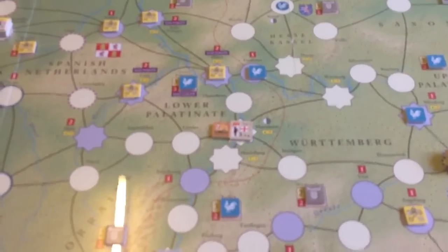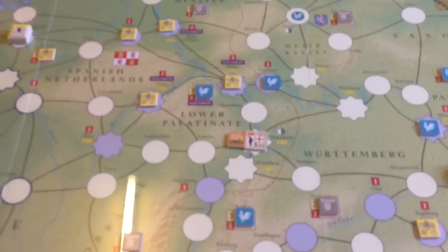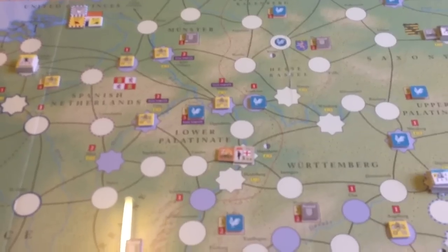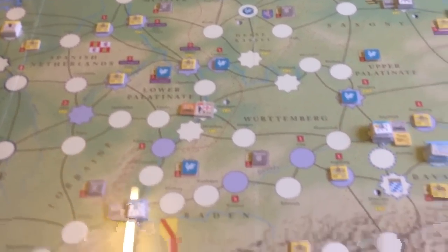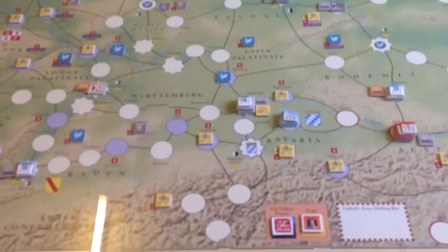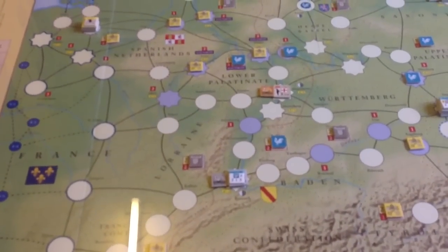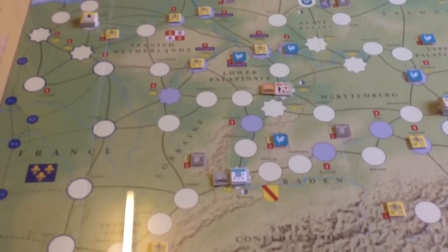The Veteran English Unit, which you can see there just about in and around Mannheim, arrived last turn, wasn't able to be paid, and managed to roll for a level 2 pillage and a step loss — so not good for them. There's still a number of neutrals on the board. The VPs are supposed to be in favour of the Protestants; we're only at 8, although it's quite early in the game.